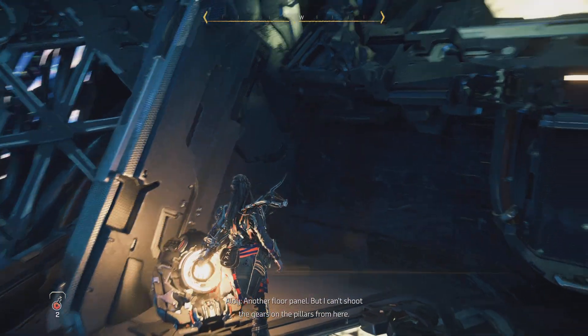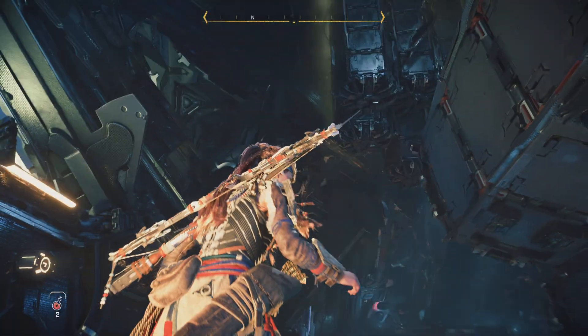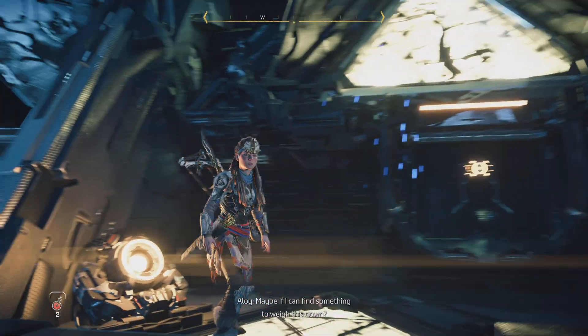I need a floor panel. But I can't shoot the gears on the pillars from here. Maybe if I can find something to weigh this down?